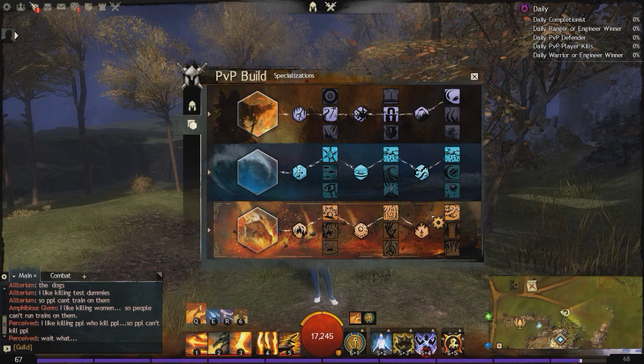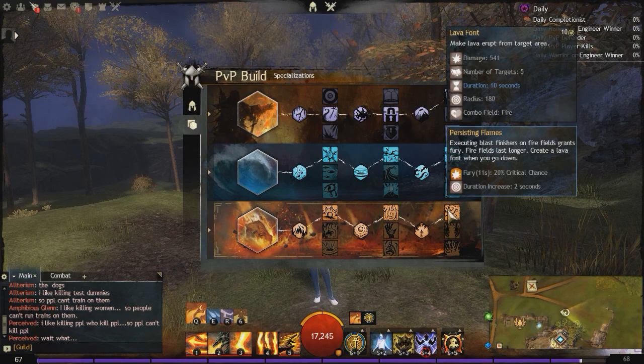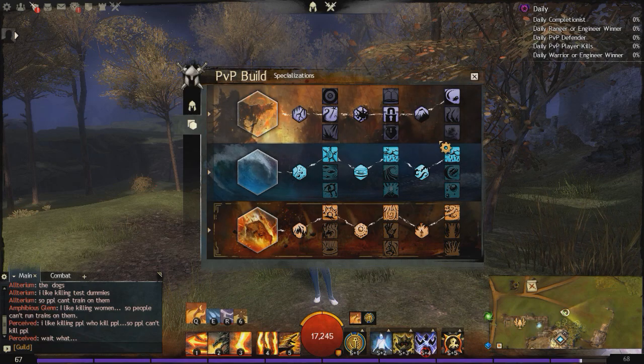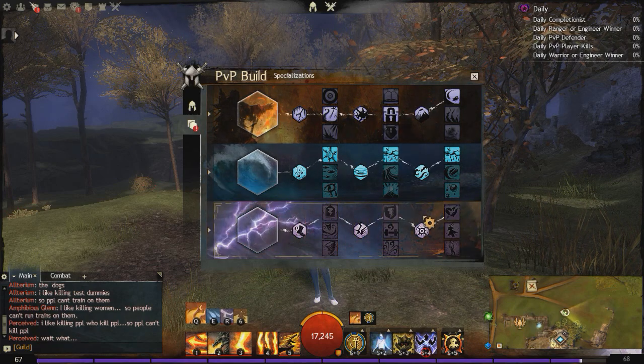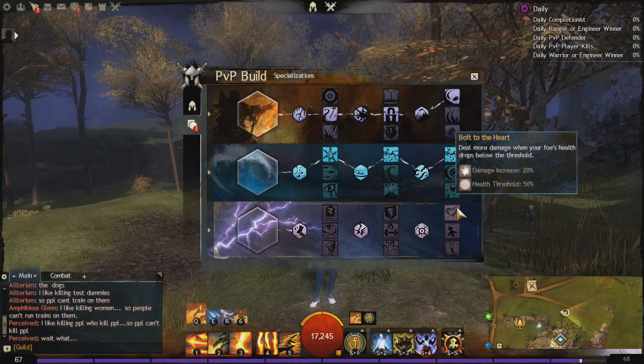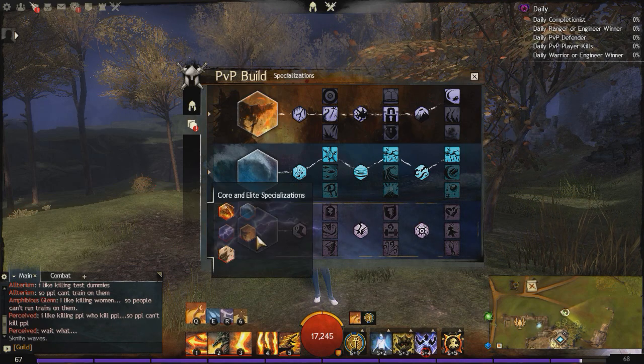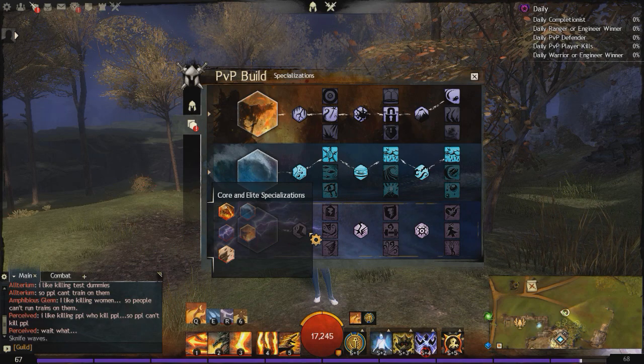The one thing I really love in this build is Persisting Flames: executing Blast Finishers on Firefields grants Fury, Firefields last longer, and it creates a lava font when you go down. So not only are we going to be gaining a ton of might when we're doing our Blast Finishers in our Firefields, but we're going to be gaining 20 to 30 seconds of Fury, which makes our damage go through the roof. That's why I chose Fire for my third specialization. You could choose Air, or Bolt to the Heart which does 20% more damage when the target is below 50% health, but I felt like Fire gives the most damage for Double Dagger Ellie.